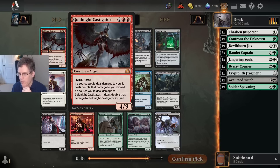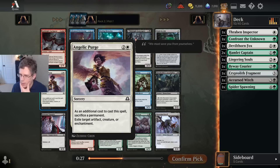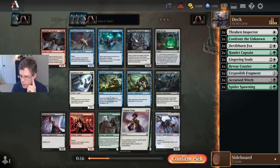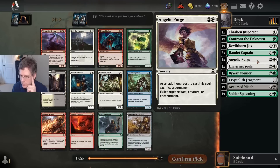I don't really know how to feel about Goldknight Castigator. Four power haste flying for four mana hits incredibly hard, but it has a very substantial drawback. Regardless, I'm not going to play it in my White-Green deck, so it's not a consideration. I think I'm just going to pick Angelic Purge. This doesn't look like that good of a removal spell on paper because having to sack something is a pretty big cost, but it's just so efficient, and it exiles, and it hits most of the permanents you'd want to hit. It's not a card you want a ton of in a deck, but having one or two copies is usually great.